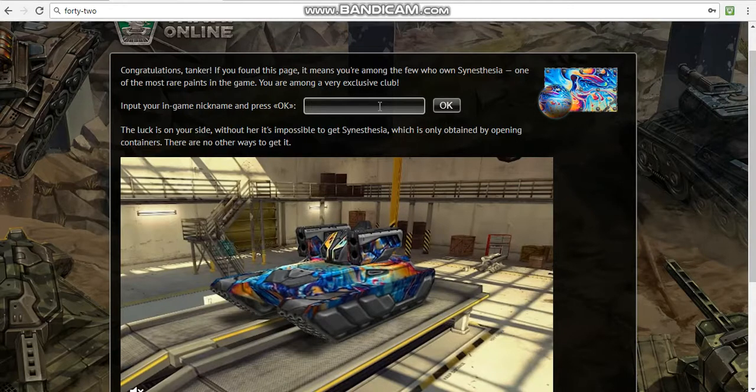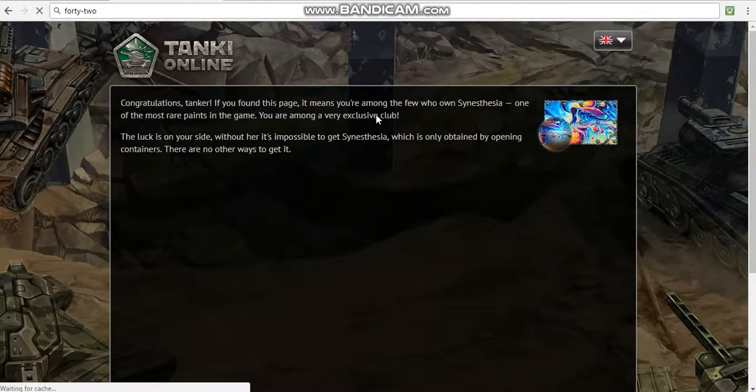So now I'm just gonna enter any account because I already did it on all of mine, so I press arc and then yeah, it says the same thing - that you have entered the code and everything. You're among the exclusive club.